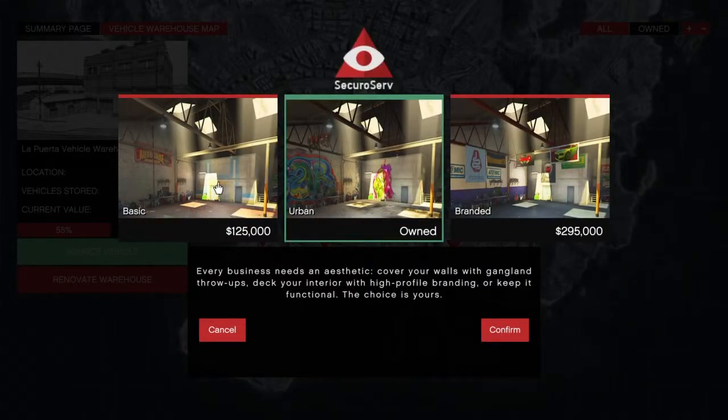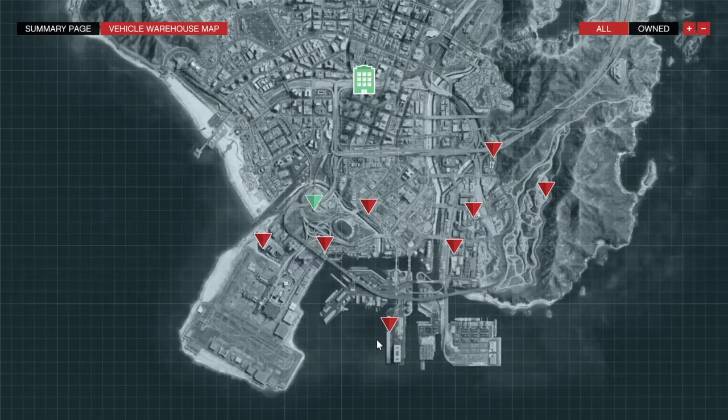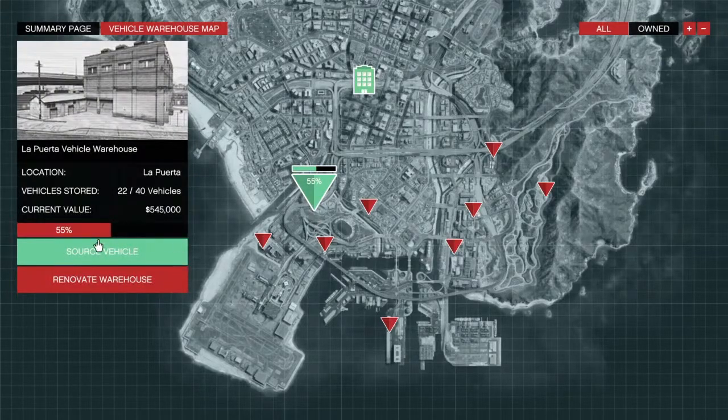You can keep it basic when you buy it, or change it to an urban style or a more branded style. I like the urban style for this warehouse, but that's just my taste. I will show you in a few moments how your warehouse will look inside.